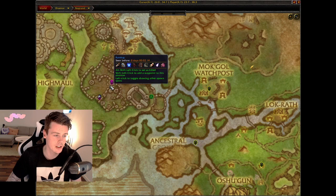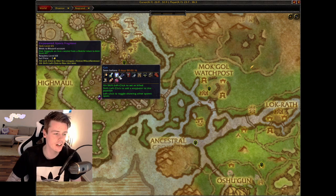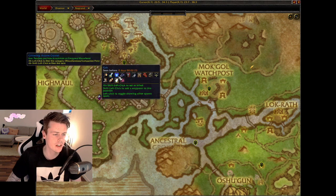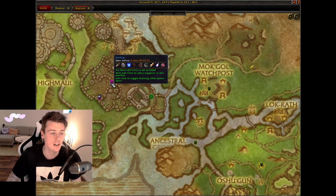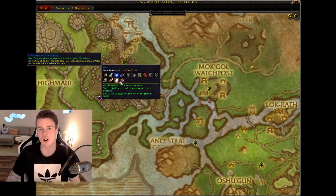We're going to be killing these three elites right here, which are named Pug, Rockdog, and Guk — creative names. They can all drop these battle pets: the Warm Arcane Crystal battle pet, the Vibrating Arcane Crystal, and the Glittering Arcane Crystal.